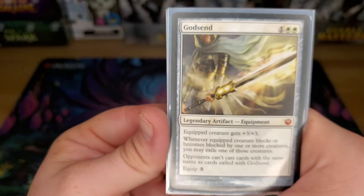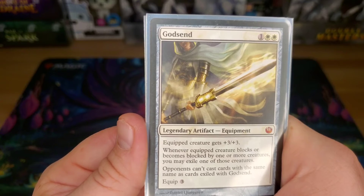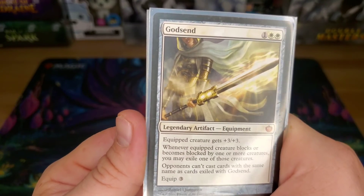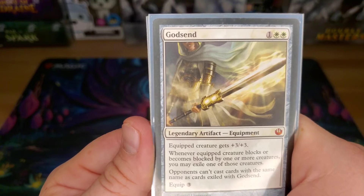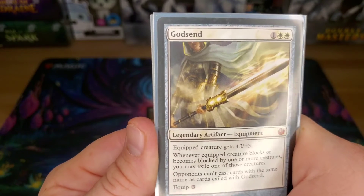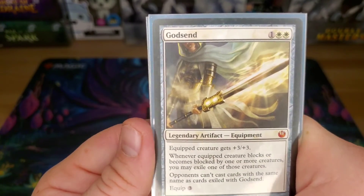Godsend — a three-drop artifact, equip costs three so it costs six total. Whenever the equipped creature blocks or becomes blocked by one or more creatures, you can exile one of them — a nice way to deal with threats or block and exile somebody's best creature. The other cool part is that if you've exiled a card with Godsend, opponents can't cast cards with the same name. So if you're playing two people that have Sheoldred and you exile one, well then the other guy can't cast his Sheoldred. But you can, because it says opponents, not you.